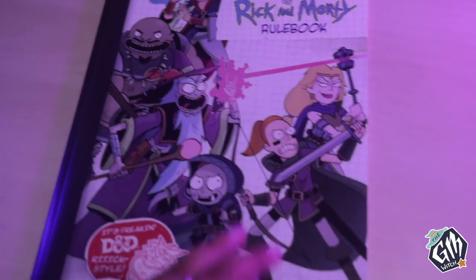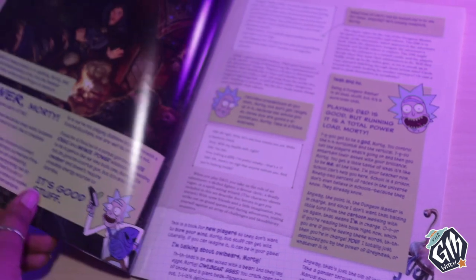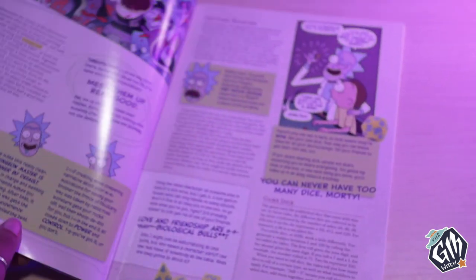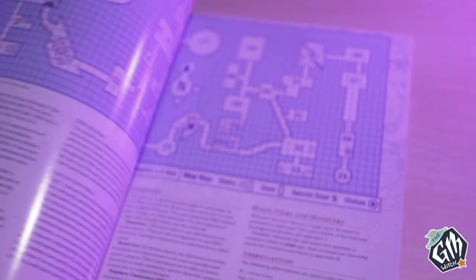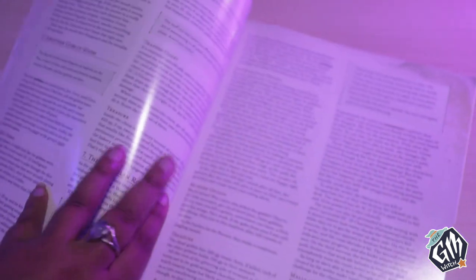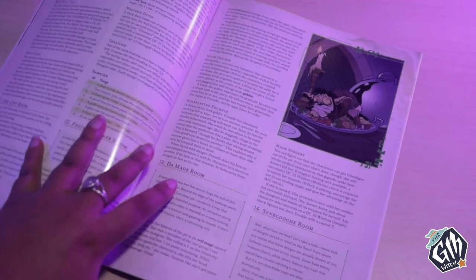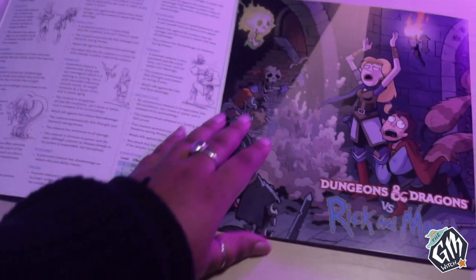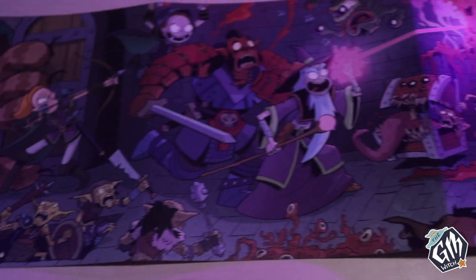The rulebook is probably 64 pages because of all of the extra themed commentary included in it. Rick, who is filling the role of the Dungeon Master in the fiction of it all, is talking to Morty, a player, about the rules throughout the rulebook. It's very stylized and fits well with the Rick and Morty universe. The adventure is 44 pages and is titled The Lost Dungeon of Rickedness: Big Rick Energy. It's a humorously themed dungeon filled with alcohol and butt jokes, along with a lot of fourth-wall-breaking commentary for the Dungeon Master and players to enjoy. Like the Essentials Kit, this box comes with the Dungeon Master screen, themed to Rick and Morty, with quick reference information on the inside.